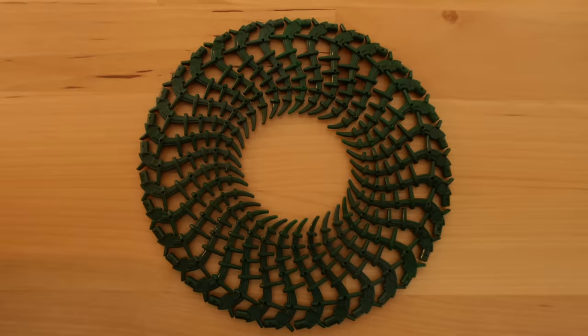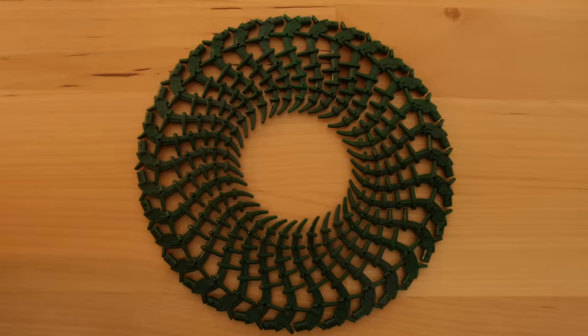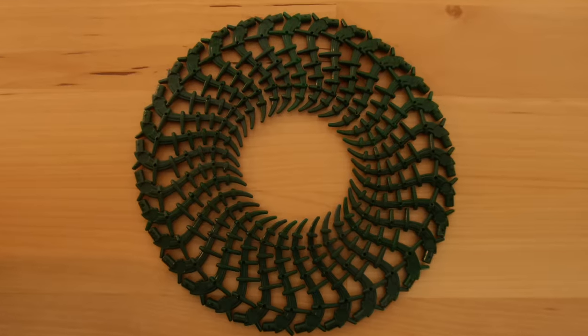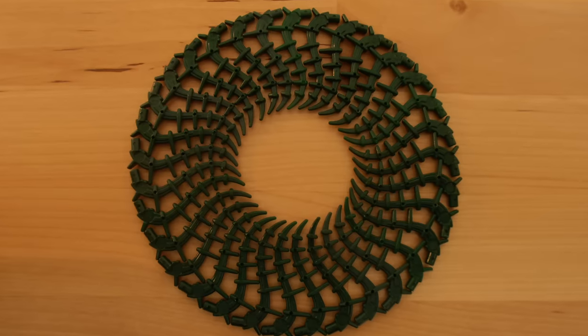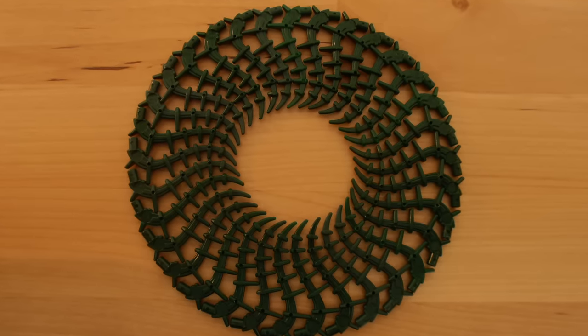While we're on the topic of weird LEGO pieces that fit together, check out how these LEGO vine pieces form a perfect circle when you place them side by side. Certainly not super useful, but it's quite neat to see nonetheless.